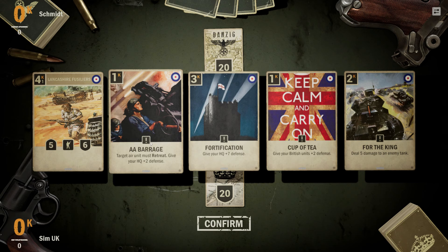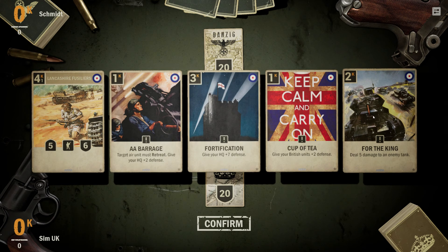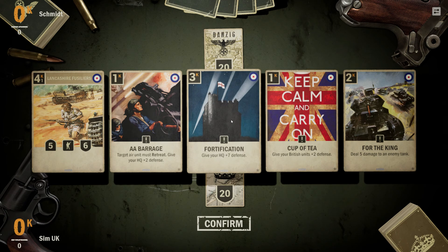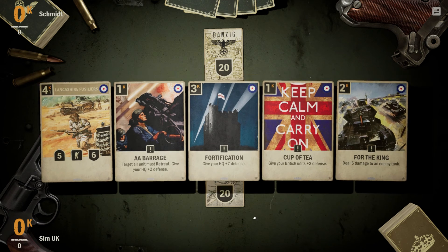AA Barrage — target air unit must retreat, give your HQ plus two defense. I'm keeping that. The Lancashire Fusiliers — I love this artwork. Deal five damage to an enemy tank. Keep Calm and Carry On — cup of tea, give your British units plus two defense. I'm quite happy with all of these, except we've only got one unit to attack with. I don't know what's good and what's not right now, but these all sound very positive to me.